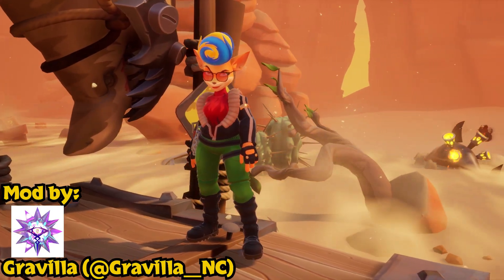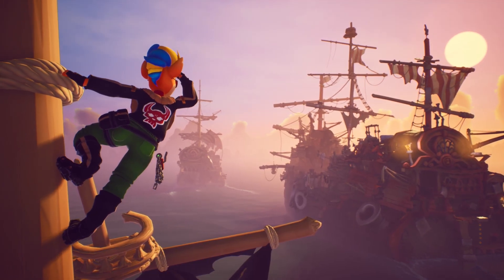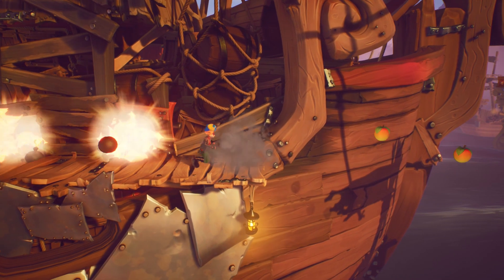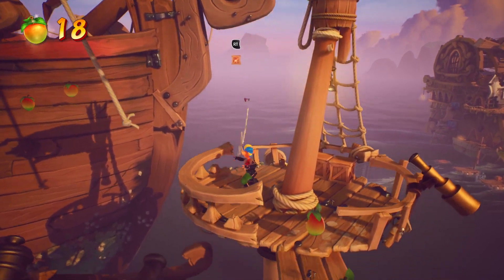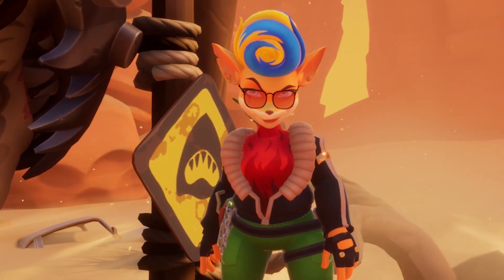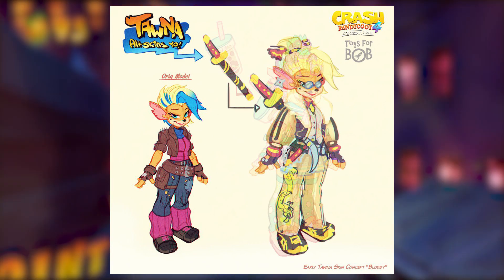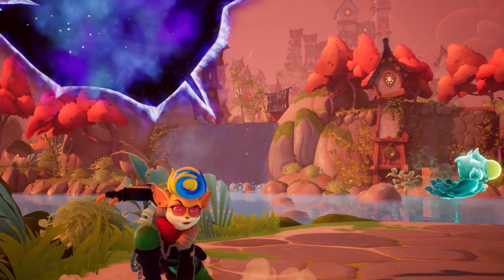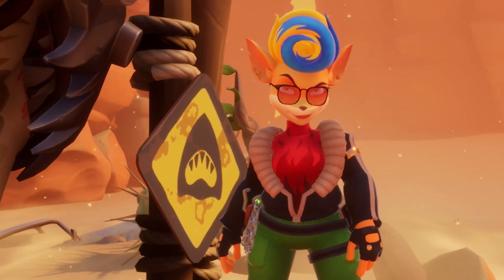The next mod is by Gravilla, one of the trio who brought the Crash McFly skin to life from the previous mod video. They created a new take on Tana called Quantum Biker Tana, a skin based off the idea of Tana being part of a motorcycle gang. She rocks shades, a leather jacket, and even a fiery sweater underneath. This is really cool because according to some cut concept art, skins were originally supposed to be part of the game for the side playable characters but were cut later on. Maybe the community can fill that void and start putting skins back in for the side characters. Overall, a great skin once again by Gravilla.